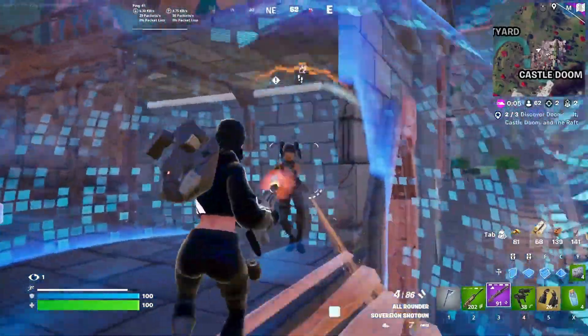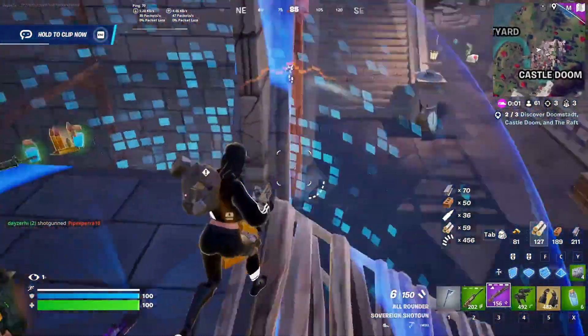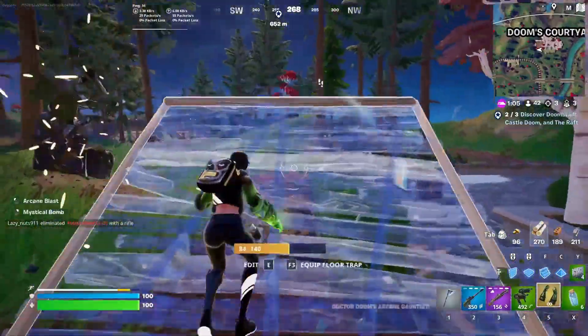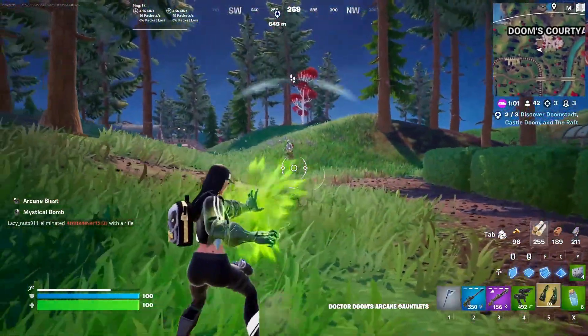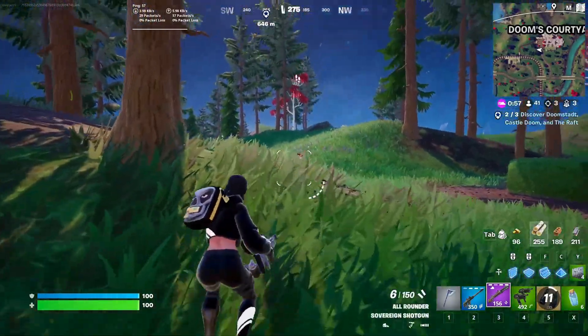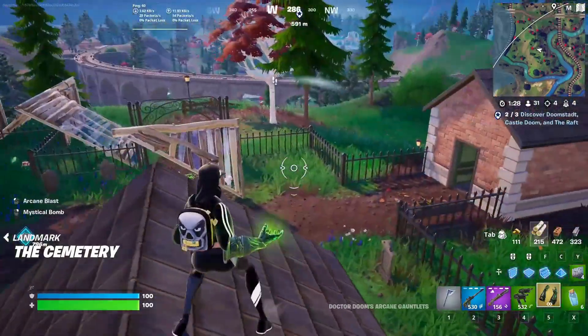We have the War Machine Arsenal, which includes an auto turret and hover jets allowing for aerial combat. We have Dr. Doom's Arcane Gauntlet with added functionality of firing a repulsor beam. We have Captain America's Shield, allowing for a charge attack and blocking while moving, and the iconic boomerang shield throw.